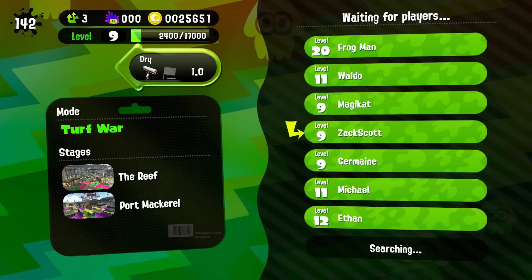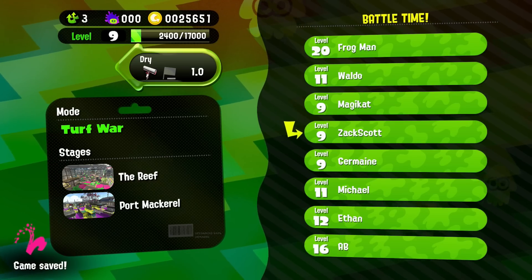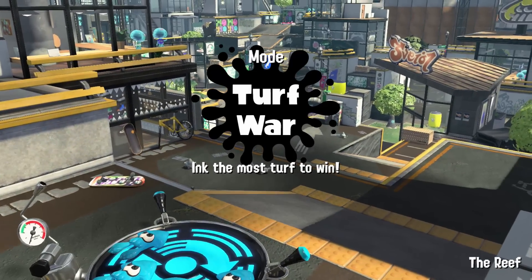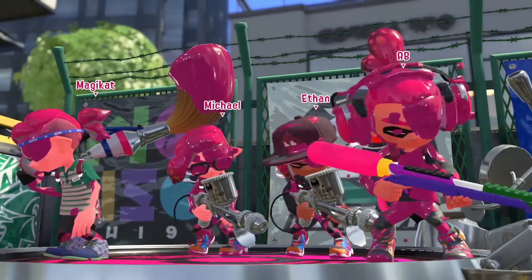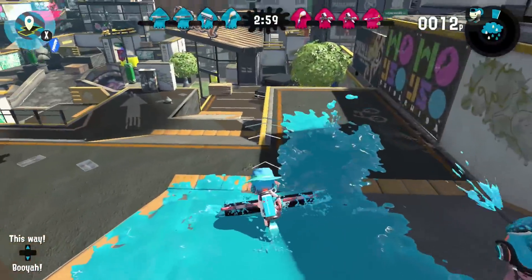We need one more player to join in — there we go. The reef — ink the most turf to win, that's how the game works. Alright, with the carbon roller I need to be more on the attack since my coverage is a little bit less than what I'd have with a normal roller.